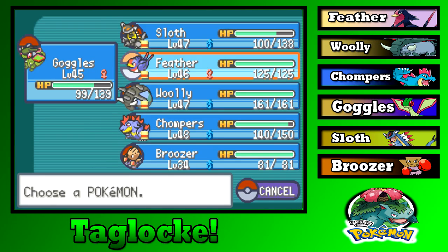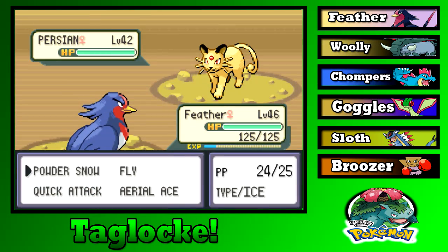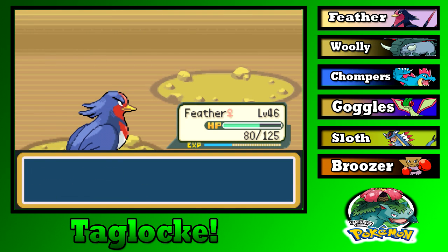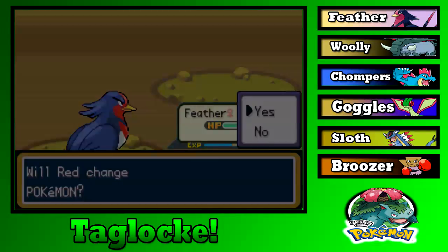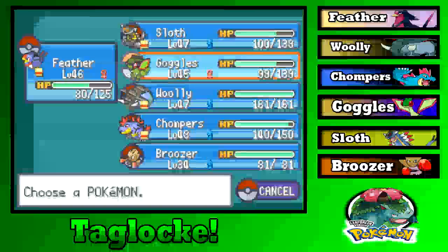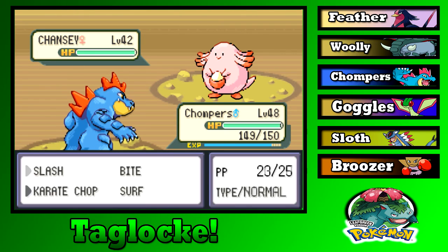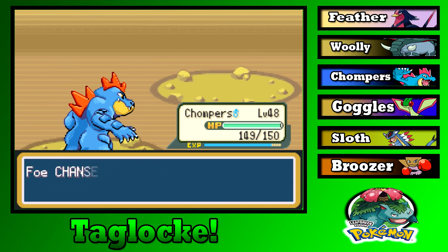We have to recharge anyway, so might as well switch to Feather who also needs a level up. Aerial Ace is the best thing that ever existed — I have Fly but it's not 100% accuracy. Chansey next — I don't want to waste my time with this. Just get out of my face. Thank you, that would have taken forever otherwise.